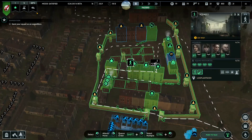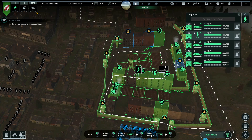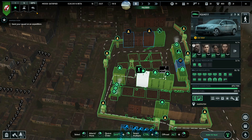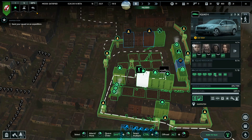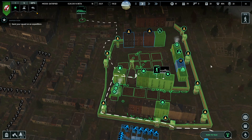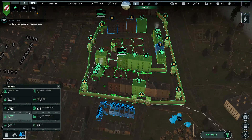The problem is if we send them to the HQ they will park on this side and have to walk all the way around. So I'm just telling them every time to go to this specific building because they will park on this side and just walk into it quickly - that's a better way to do it. We need people for the guard houses.